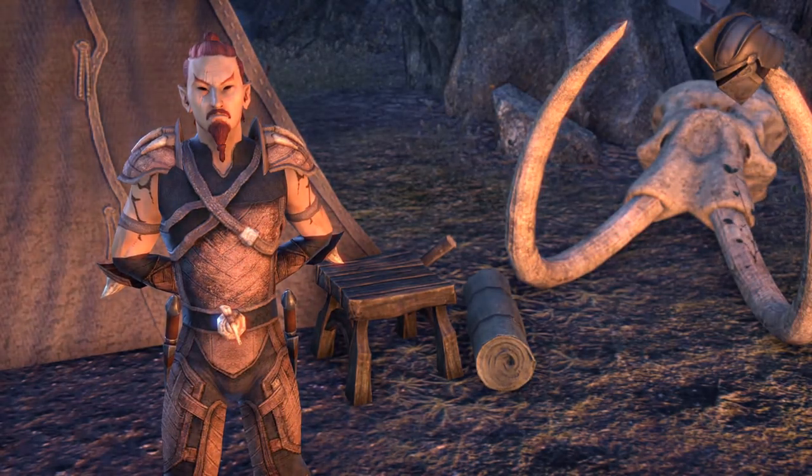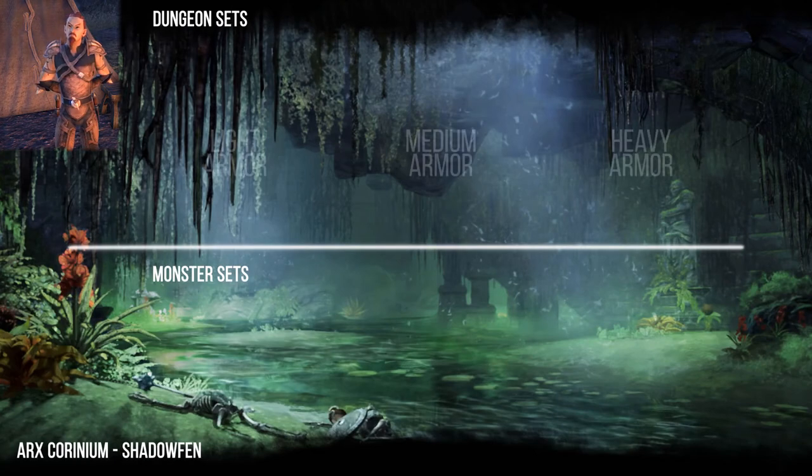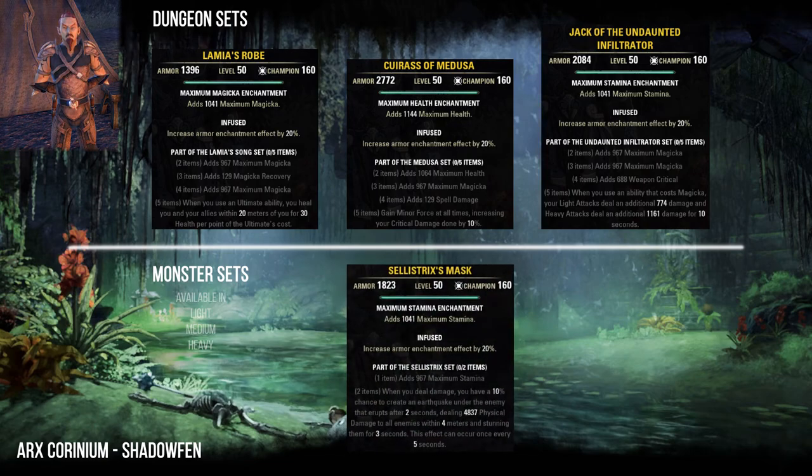Glirion the Redbeard will offer you the following pledges. The Arx Corinium dungeon is in Shadowfen. Here you can collect the Lamia's Song, Medusa, and Undaunted Infiltrator sets. As a monster set you can find in Arx Corinium the Celeste Rex set.